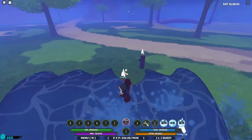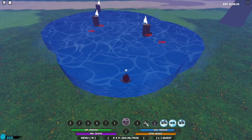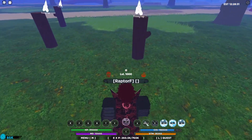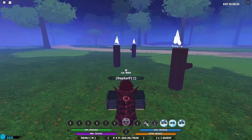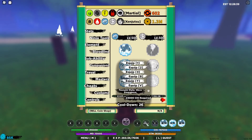Here it is one more time — as you can see you can kind of spam it over someone dealing maybe 10k to 20k damage. But overall not the greatest move — it does provide you some mobility, but yeah, let's move on to the second move, the Tsunami Style Wave Emergence.